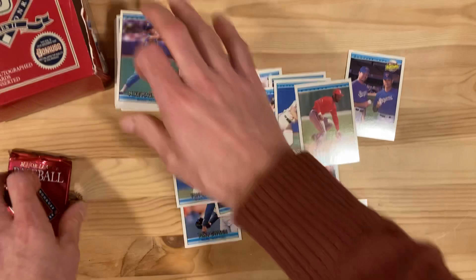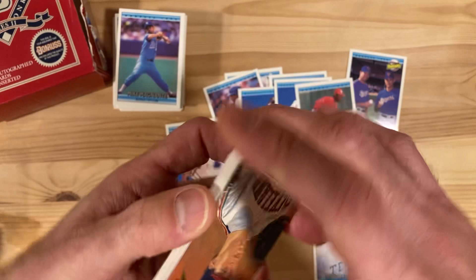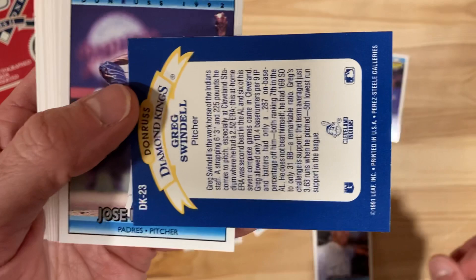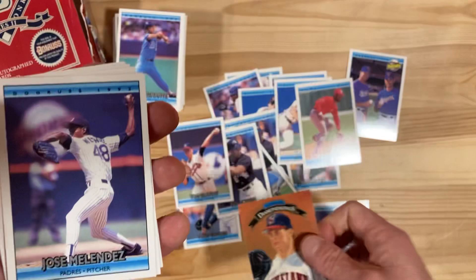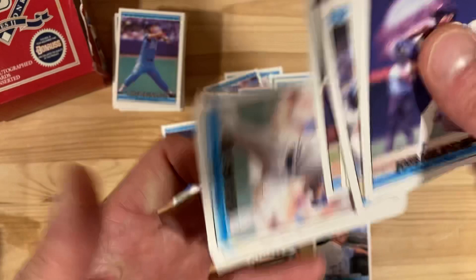And our last one for this section — I've still got a handful of packs in the box. This one's going to have something. Oh, it is going to have something — Greg Swindell Diamond King insert! Not the one I'd really be hoping for, but nice nonetheless. He doesn't look terribly happy in that picture. Tom Glavine again — duplicate central.